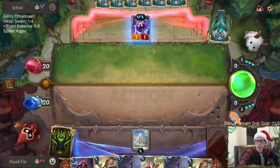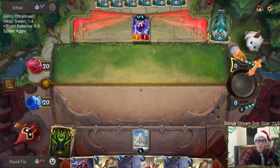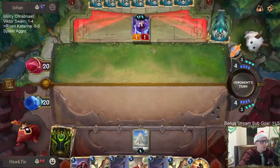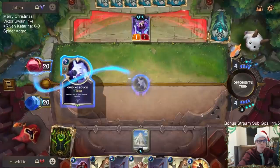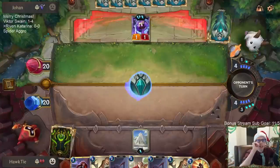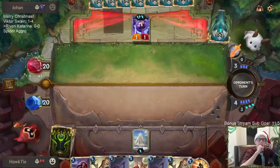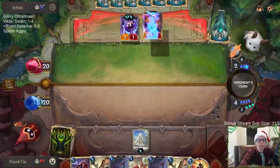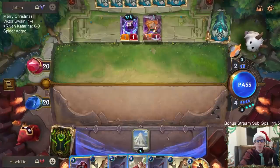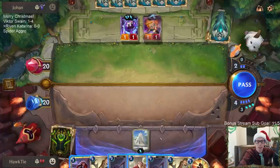It would have been a little bit better to have the Grand Plaza on their turn and have the attack token with all this stuff on turn four. Between Zoe, Riven, and Viktor, my favorite is probably Viktor. I like all three — they're all very well designed champions — but Viktor's probably my favorite.